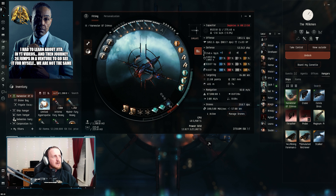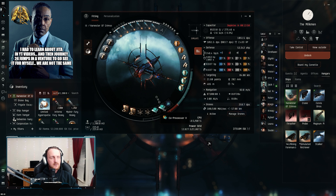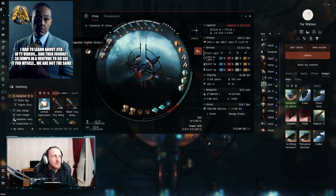In the low slots, we have a Damage Control 2, two Co-Processor 2s, two Power Diagnostic System 2s, and two Ballistic Control System 2s. For rigs, pretty simple and straightforward — just trying to juice the capacitor, because we're sitting at 13.5 and there will be energy neutralizers in these sites. We have two large Capacitor Control Circuit 2s and one large Capacitor Control Circuit 1, which is all we can fit in the rig slots.